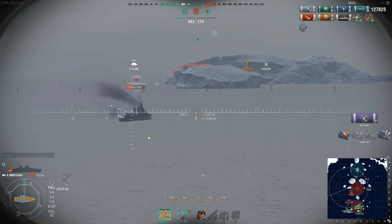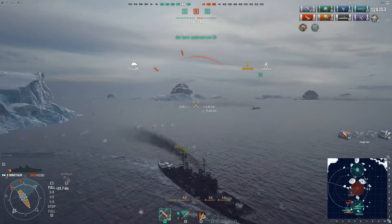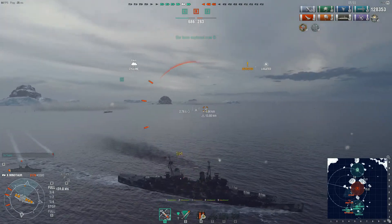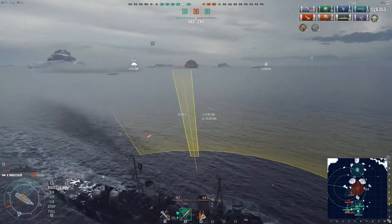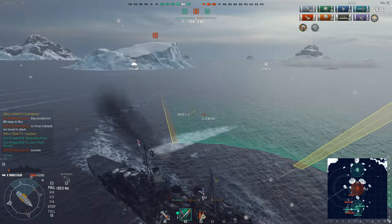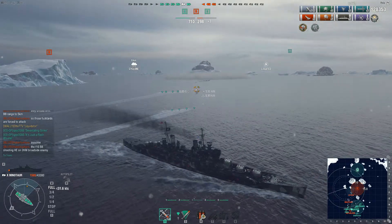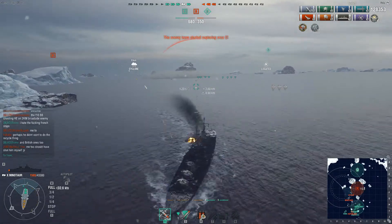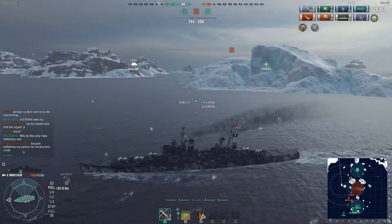So I get this spotting plane out of the way — we don't want it up all the time. The Lo Yang is here as well — he's definitely dropped torps on me. We're going to keep hitting as best we can and move out of the way of the torps. There they are — they are very slow torps so I've got the speed to get away from these without too much stress. But I'm on very low health and if this guy hits me properly at any point I could be dead.